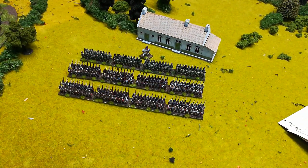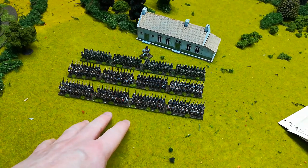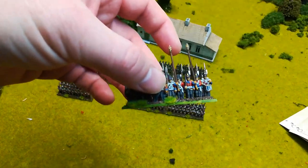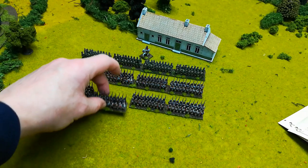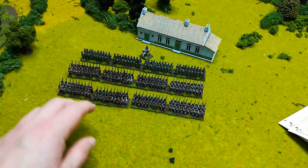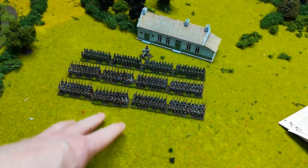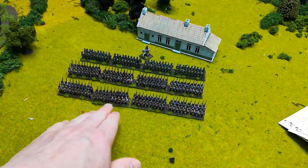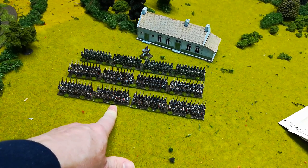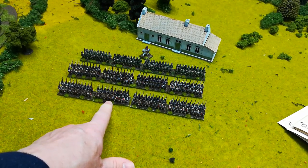That particular leader stand doesn't have any special stats. From what I can tell, you never remove stands from the board, so it doesn't matter too much which stand you use as the leader as long as you can identify it — generally the models give you that ability. Where the leader comes into its importance is that formations, measurements, and line of sight are all taken from the position of the unit leader. We'll go over that more when we get to formations.